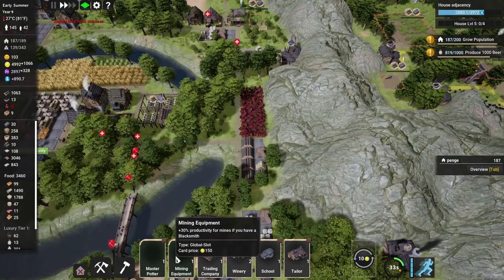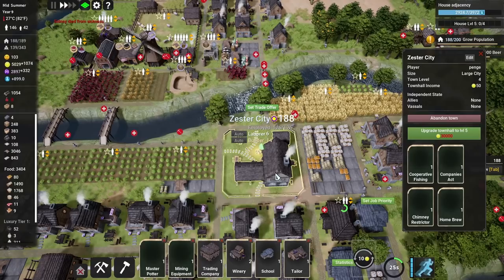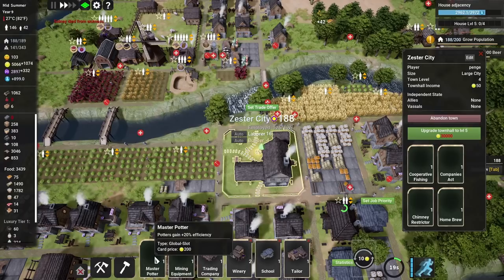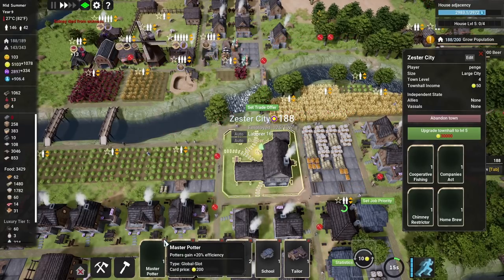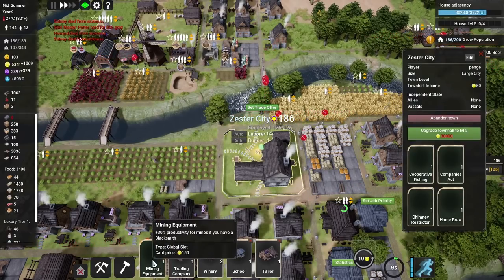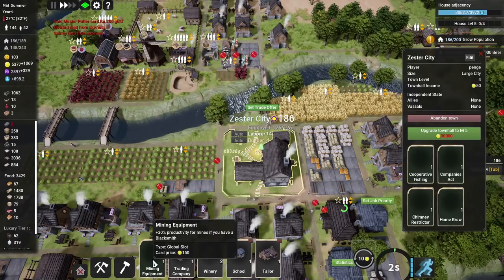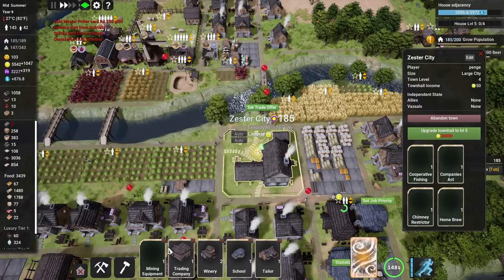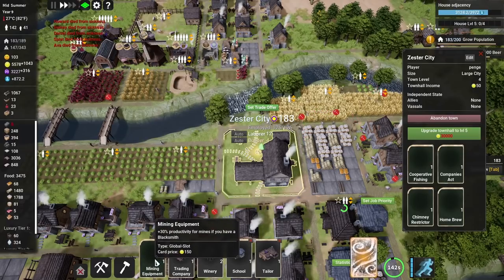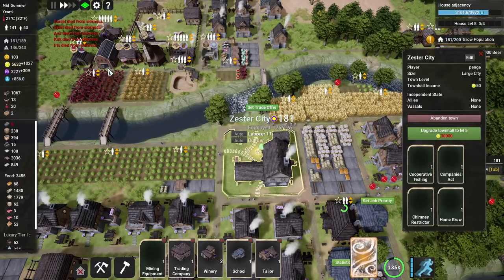Oh yes, we want to get this mining equipment card in — I kind of forgot about this. What can we get rid of? The master potter card can go — 20% efficiency but we've only got a couple of potters so we don't need it. We'll sell that for 200 monies. And then we've got ourselves mining equipment — if we have a blacksmith, which we do, we get 30% productivity for our mines. That's going to be wonderful — loads of coal, loads of stone, loads of iron ore. That is a massive boost. The only thing is we have to take something out — I think we take out the companies act.